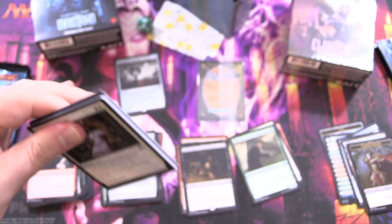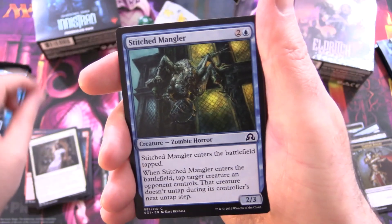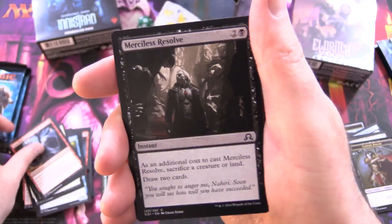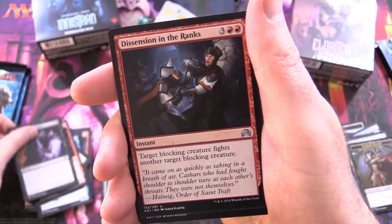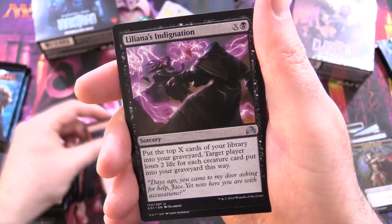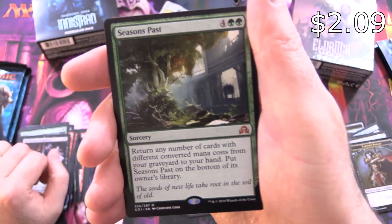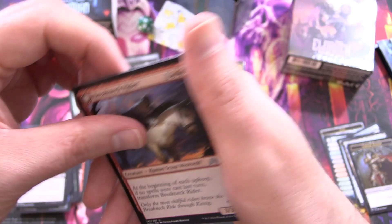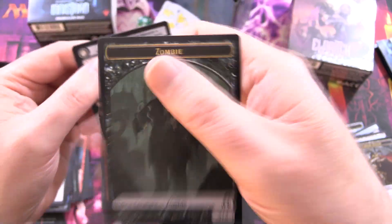From Under the Floorboards — this next one's pretty creepy as well. Survive the Night. So we've got a bit of a zombie invasion theme happening there. Stitched Mangler, Expose Evil, Stallion of Ashmouth, Senseless Rage, Merciless Resolve, Hulking Devil, Thornhide Wolves, Murderous Compulsion, and Dissension in the Ranks for the Uncommons, Lilia's Indignation, Rise from the Tides, and a Mythic! We've got Seasons Past — I think that is a bulky Mythic. And Breakneck Rider flipping into Neckbreaker. And a Checklist and Zombie Token.